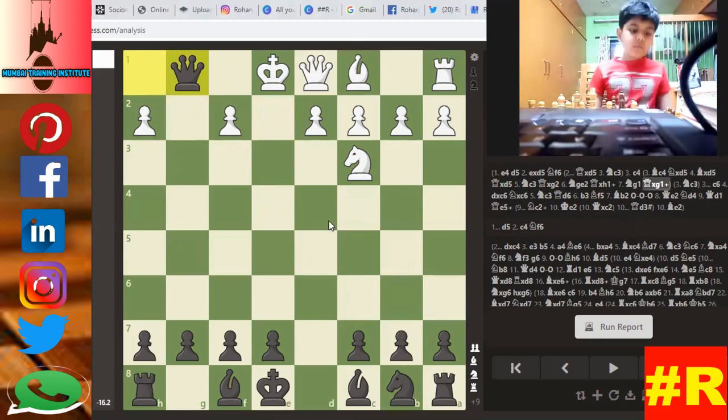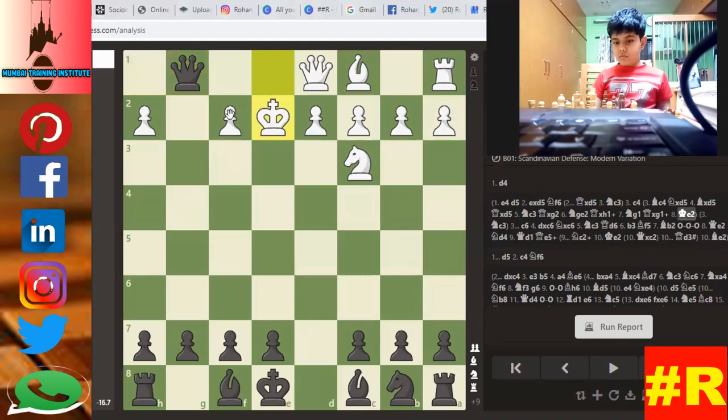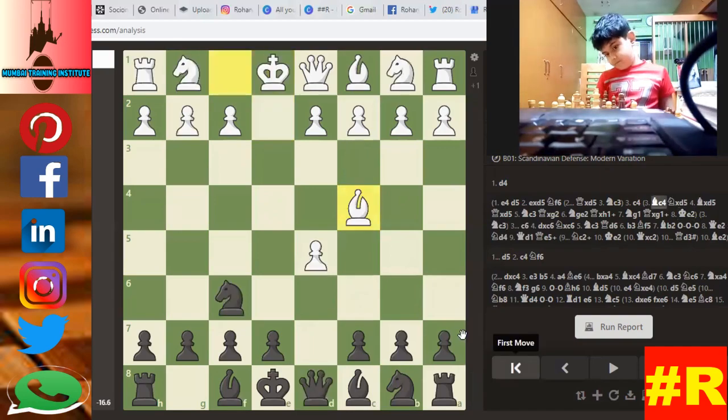The king has to compulsorily move — no piece can defend the check. The king is exposed. Once the king is moved from its place, he can't castle. If you move the king you can't castle, if you move the rook you can't castle — that is the rule. From here you have to play the middle game. Elia, you understood? Play again, Elia.